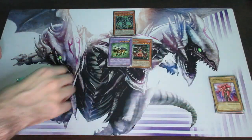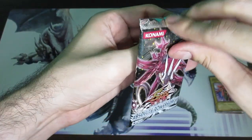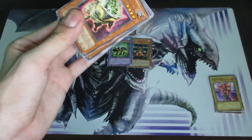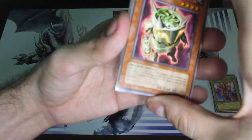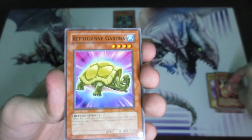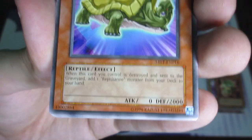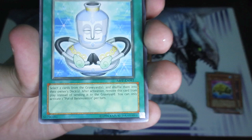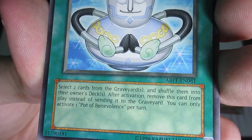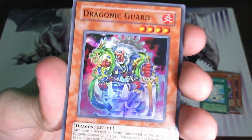We got one pack left. It's not over yet. What can we get from this one? This one's different. Shredder with three D's. Reptilian Gardner — this turns into a graveyard searcher, adds one more to the multiple reactor game. Pot of Benevolence — select two cards from the graveyard and shuffle them into the owner's deck; after activation, remove this card from play instead of sending it to the graveyard. And we got a Super Rare — Dragonic Gar!